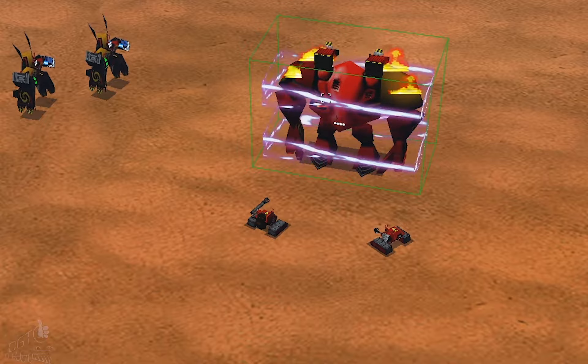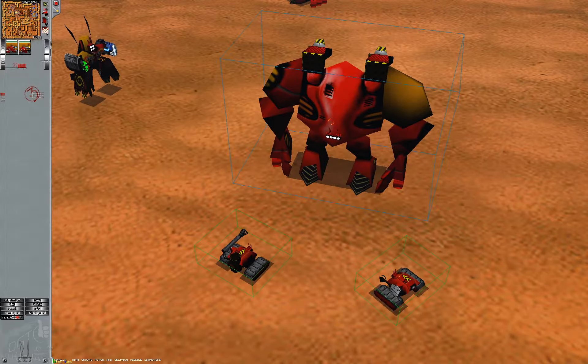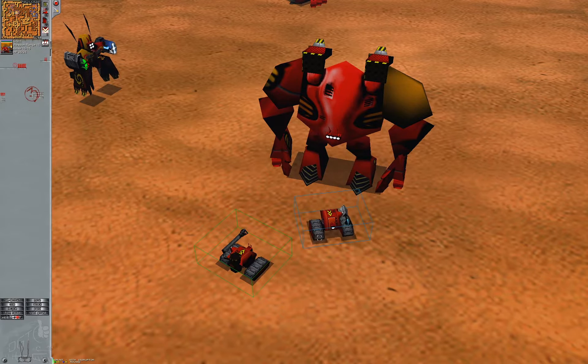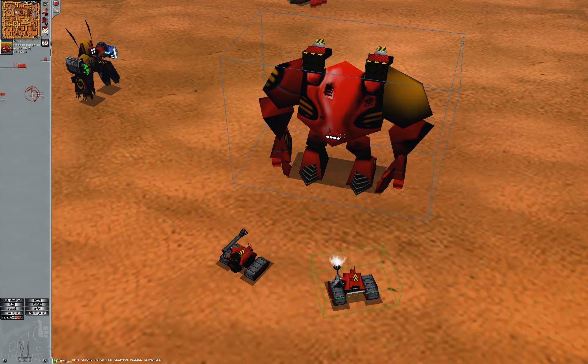It's like the expected result doesn't happen — you're disappointed — but then it shows up a while later, confusing you. Having no visual feedback for the projectile makes range adjustments for these two weapons pretty tricky.